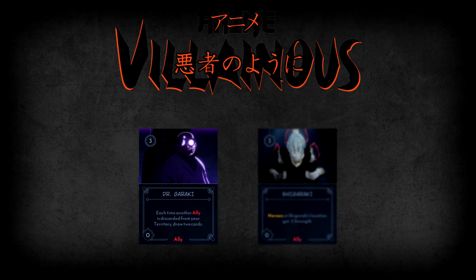Dr. Garaki, meanwhile, has an ability that deals with allies rather than heroes. Whenever an ally other than Dr. Garaki is discarded from All for One's territory, you get to draw two cards. This helps All for One get through his deck quicker, and since there are fate cards that discard allies, Dr. Garaki is a good way to get some benefit out of an unfortunate ally loss.